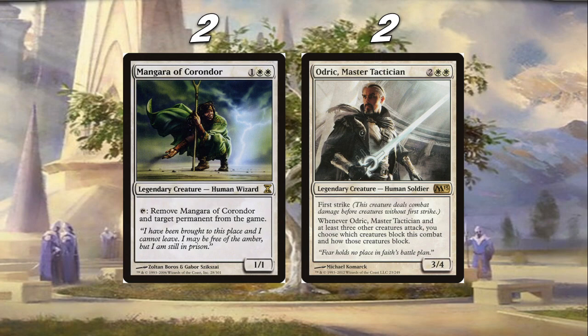We're playing two Mangara of Corondor — a one-one for three legendary creature. We tap it to remove a target permanent from the game, so it trades two permanents and hits any permanent. It can get rid of Murktide Regent, Ragavan, a Tron land — whatever we need removed. We're also playing two Odric, Master Tactician — a three-four for four with first strike. When it attacks with at least three other creatures, you choose which creatures block and how they block. Essentially we can make our team unblockable — very cool and very budget-friendly.